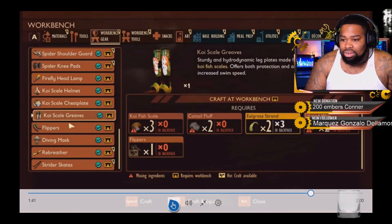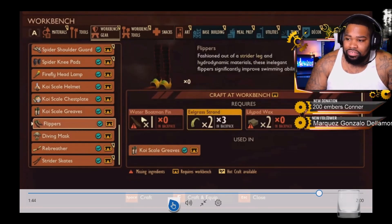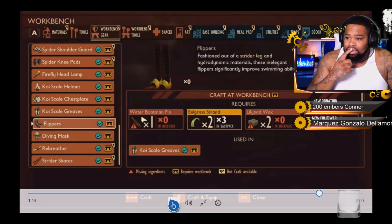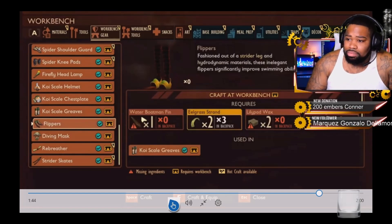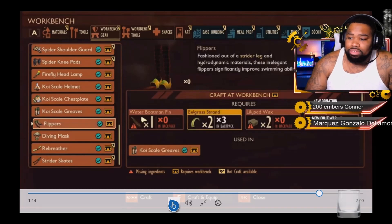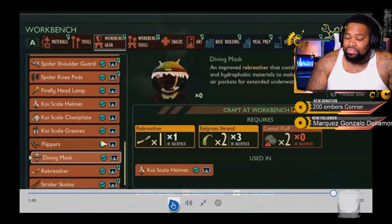We also have the flippers, fashioned out of strider slag — that's the striding spider leg — along with hydrodynamic materials. These are described as elegant flippers that significantly increase swimming ability. To craft them you need the water boatman fin, the eelgrass strand, lily pad wax, and the strider legs.